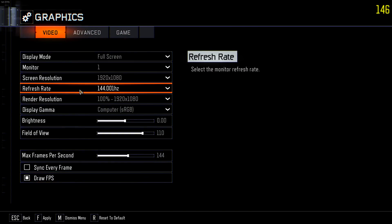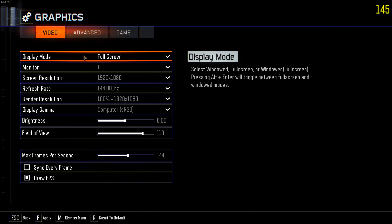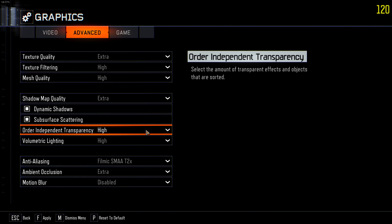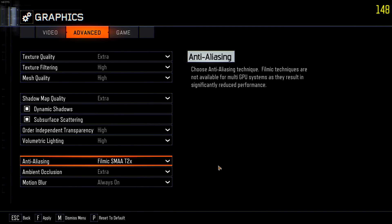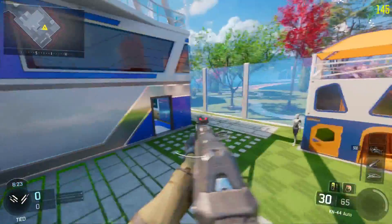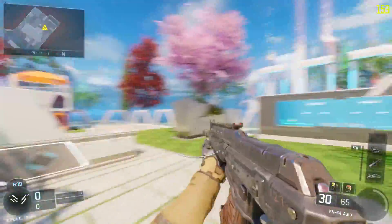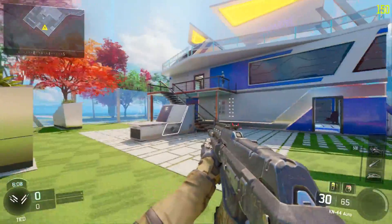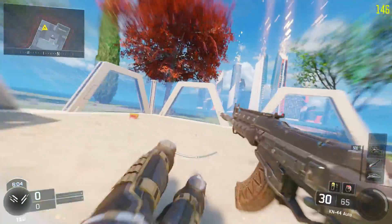Just to show you guys what I'm rocking: full screen, 1080p, 144Hz, field of view 110, draw FPS on top right. Let's enable motion blur just for fun — when you add motion blur it looks like you move so fast. As you can see in the top right here, we're getting 150 frames on max settings.